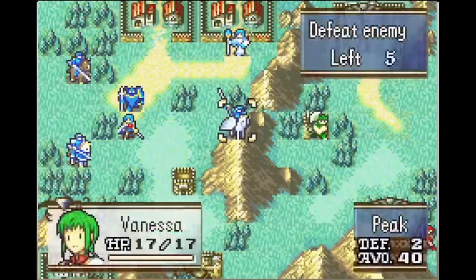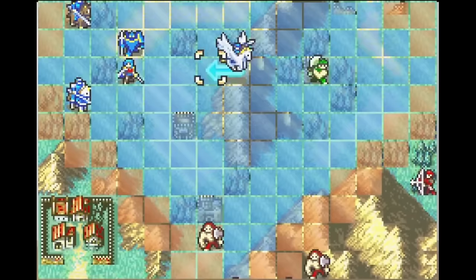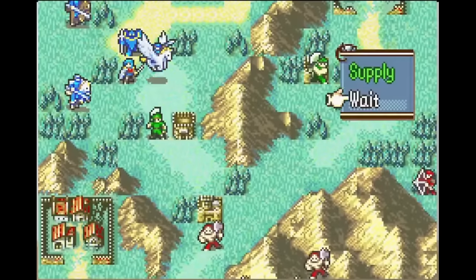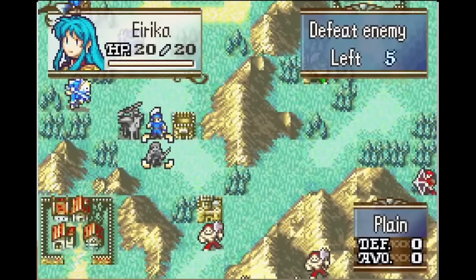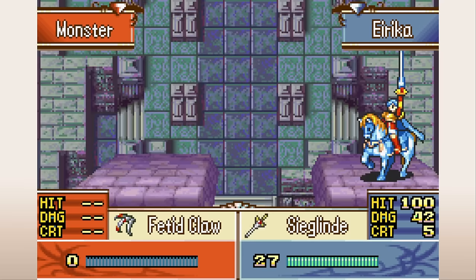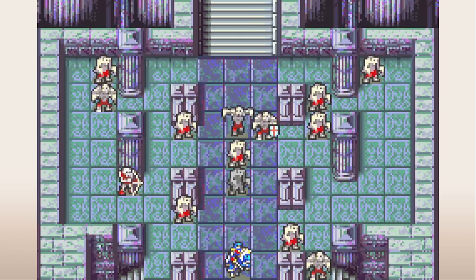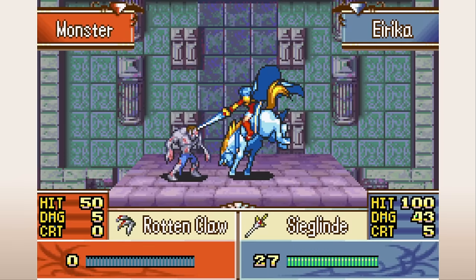I also made two item changes relevant to Eirika. First, I increased the Rapier's might by 1 from 7 to 8, to give an early boost against cavaliers and armors, and make the second Rapier from a village in Distant Blade a little more exciting. Second, I made Sieglinde in the late game a 1-2 range sword. Part of Eirika's issue in the late game is that while she can kill enemies at 1 range with Sieglinde, your other units can do the same but are bulkier or have 2 range. With 2 range on Sieglinde, it becomes a lot easier to find things for Eirika to do, even if you haven't trained her much.